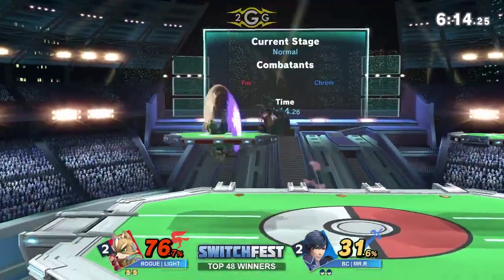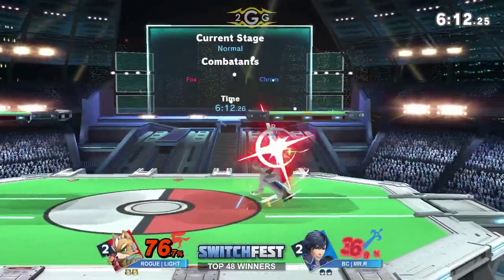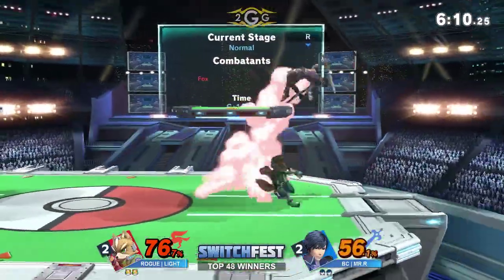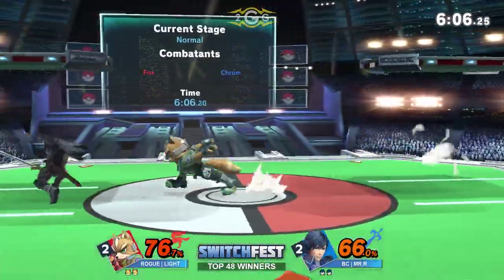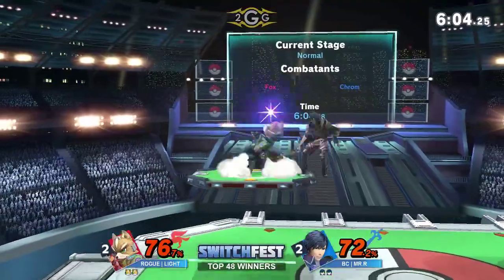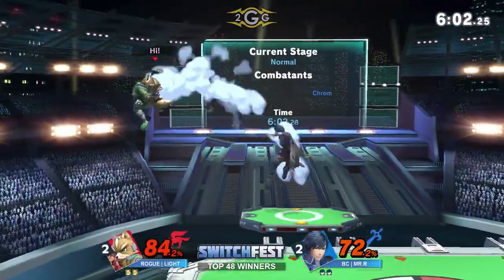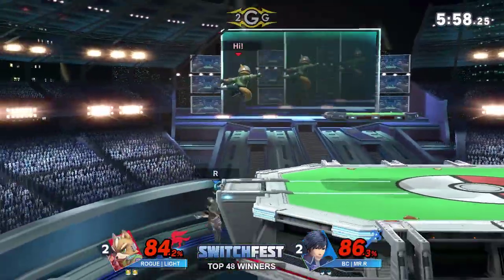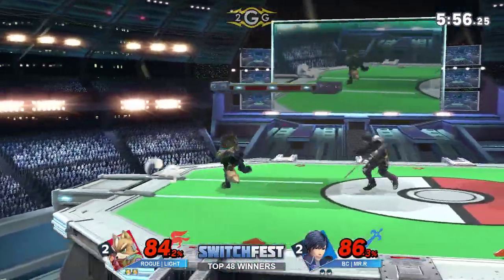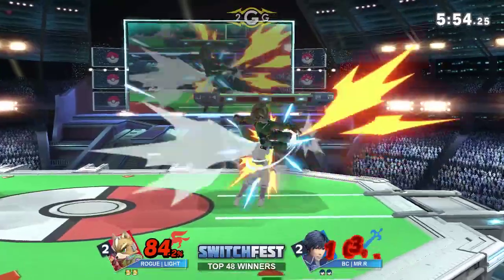Now we see both of our players — Mr. R throwing out a lot of down tilts because he's expecting Light to run in with a dash attack. Gets that in there. Still going in on the aggression. There's the jab — what did he follow up with? Not able to find anything. He was trying to go for the side B but Light stuffed out that option before the hitbox came out.